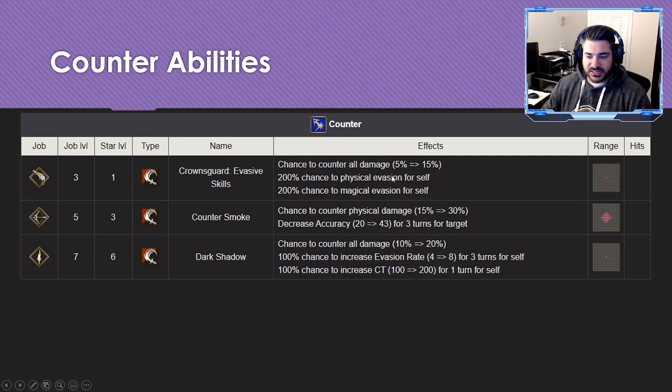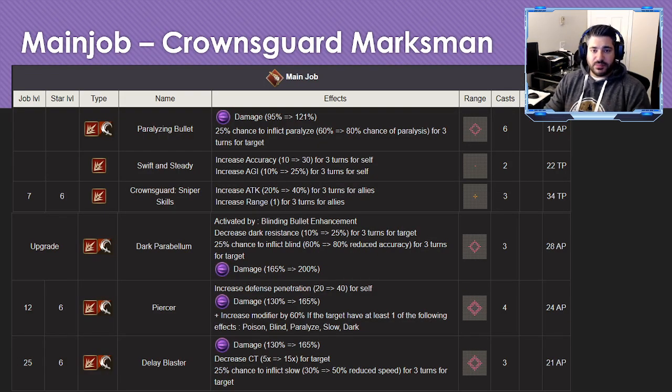For counter abilities, I gave him an A because he has Reflex — basically a 200 modifier to avoid all incoming physical or magical damage. Counter Smoke is obviously niche but great for countering a unit's accuracy. Reflex you're always going to have on.